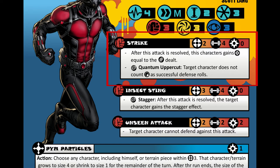The rule for Quantum Uppercut is that the targeted character cannot count defense dice rolls as successes. That little shield icon is the defense roll on the dice. So if Ant-Man rolls a wild, the opposing character can't count defense dice rolls as successful defense. I wrote this rule to kind of show how Ant-Man can shrink and grow very quickly and can beat someone blocking them. Next we have a move called Insect Sting.